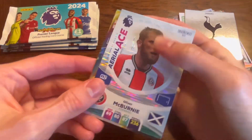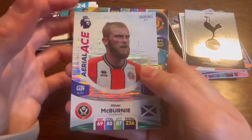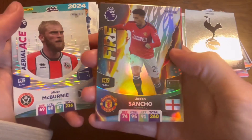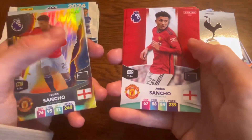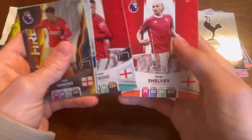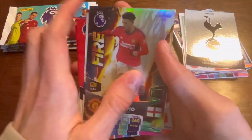We've got McBurnie Aerial Ace — that looks really cool from Sheffield United. And Jadon Sancho Fire there; they've outdone themselves on the fire yet again, somehow improving every year. I don't know if they have ice cards this year though, I can't remember. We also have Jadon Sancho's normal card, Shelby, Nicaise and Decordova-Reid from Palace.